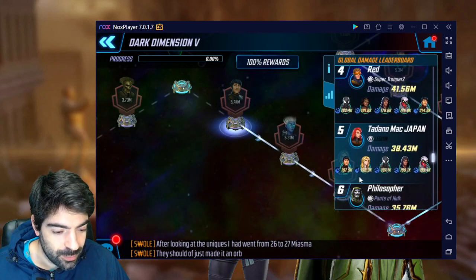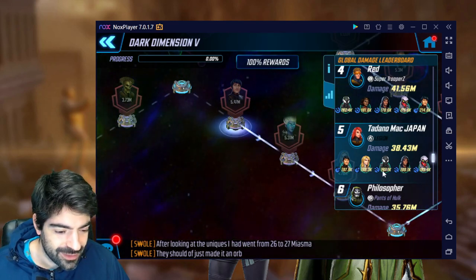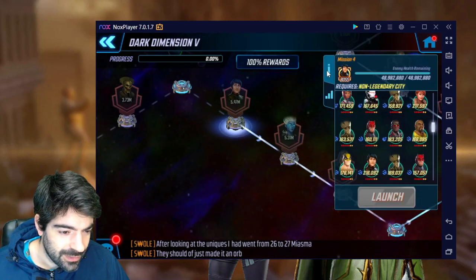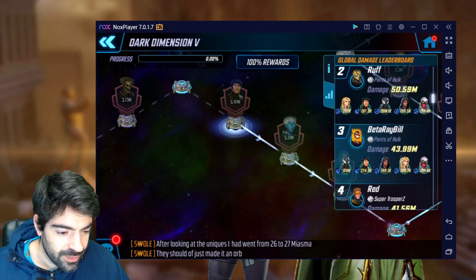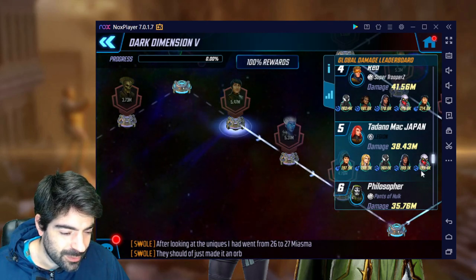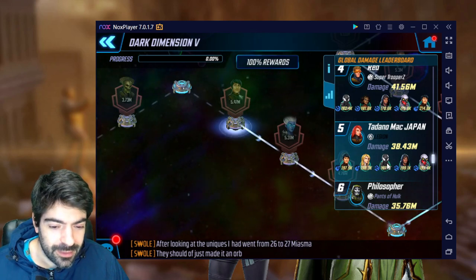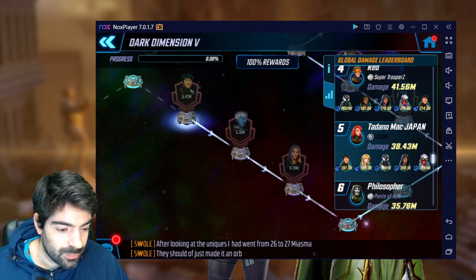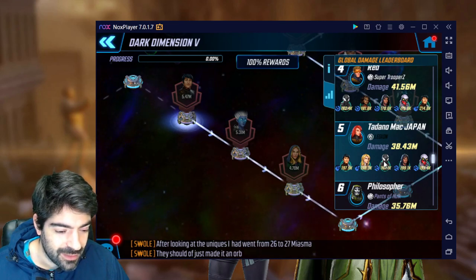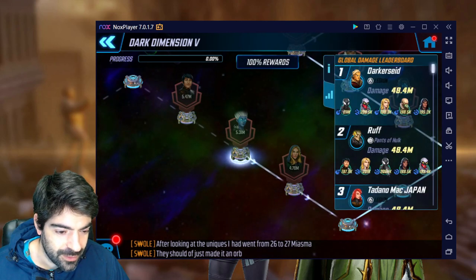On that city node he was not able to one-shot it — the node is 50 million points — so probably a two-shot. This is the point where a few Iso-8 choices could have made a difference. Specifically, I would consider having Skirmisher on Symbiote Spider-Man because there is a high chance you'll fail your stun and slow, so that's something I would do differently. On the second city node, 47 million, and he did exactly that using the same team: Symbiotes, Cloak and Dagger, and Shang-Chi.